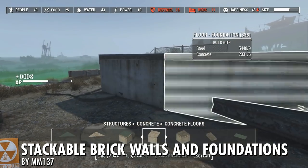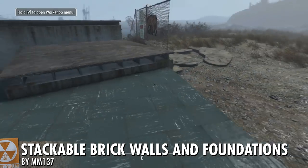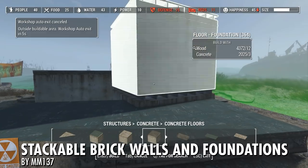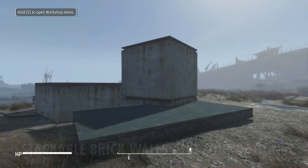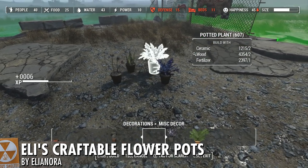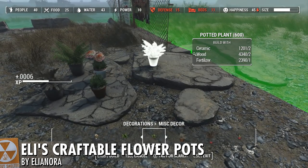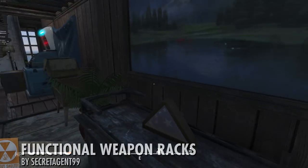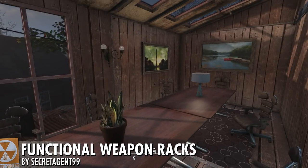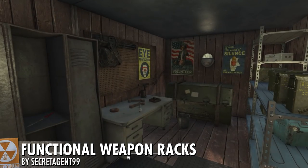I'm also using stackable brick walls and foundations from MM137. This mod adds seamless, craftable, snappable, and stackable versions of stone foundations using a vanilla brick wall texture, plus some flat brick walls. Nice and simple. To add variety to plant decorations, I'm using Eli's craftable Flower Pots mod, Flower Power 1.2 — it lets you craft potted plants and flowers that fit right in with your Commonwealth settlements. And if you'd like to display weapons, I use the Functional Weapon Racks mod from Secret Agent 99, which gives you weapon racks you can place on any wall and display appropriately sized weapons.